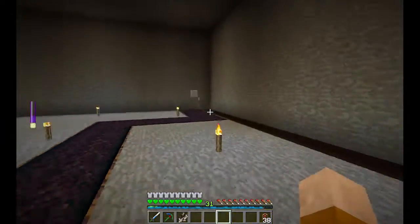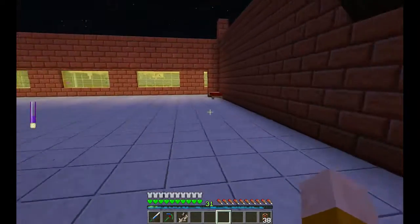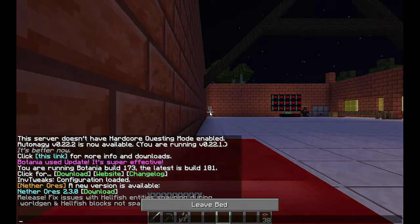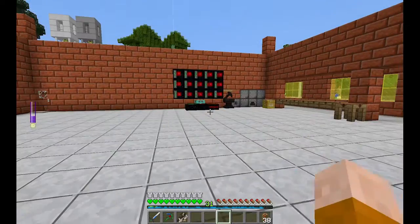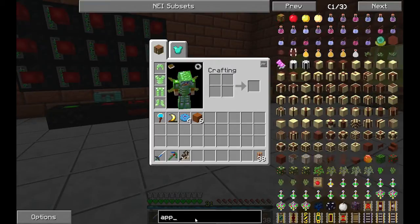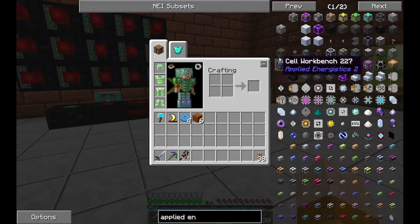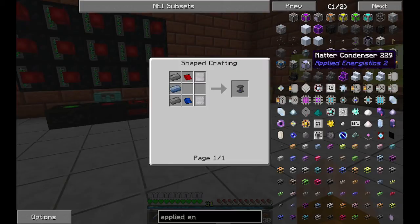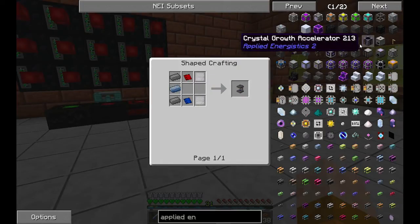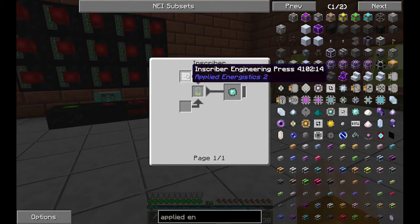First thing we need to do — and I have some materials — let me sleep because this place is not very well lit. Let's start with Applied Energistics. The first thing we need is probably one of these chargers, because if we want to start, for example, any chest, we need an engineering processor, an inscriber, and all this stuff. So let's start with some machines — specifically this inscriber and the engineering press.